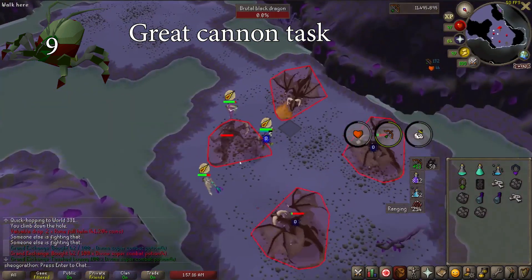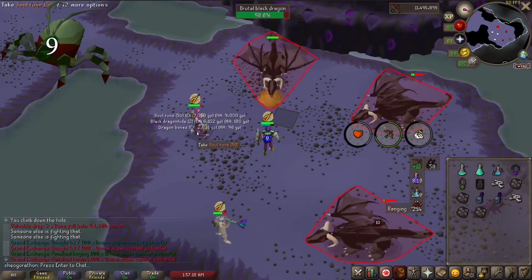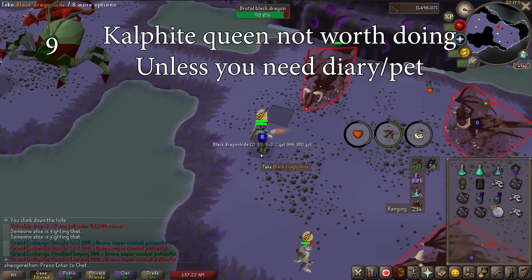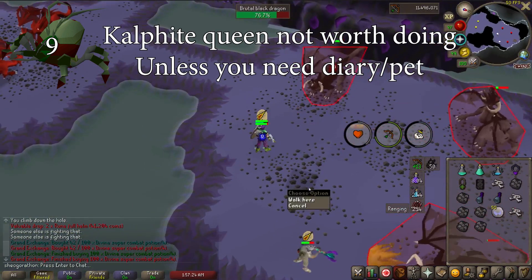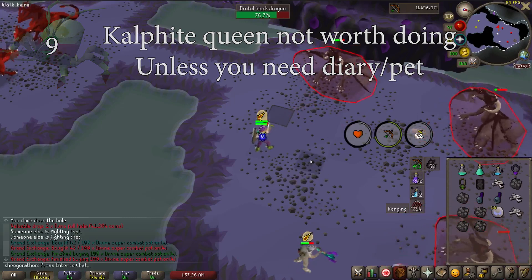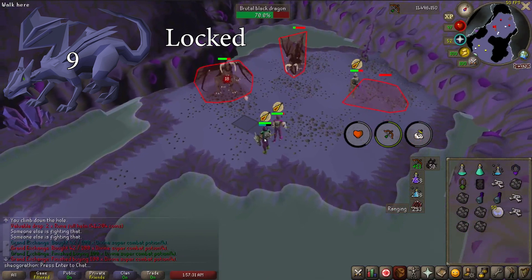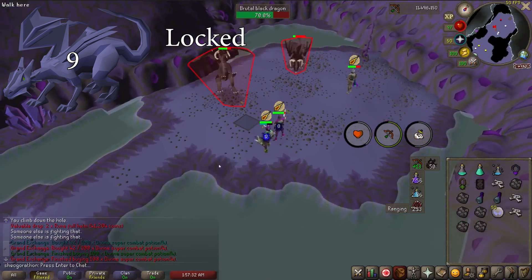Kalphites are an amazing cannon task that I always do. They don't provide much money but give upwards of 65k Slayer XP an hour. Kalphite Queen is typically pretty bad for money unless you have incredibly good gear, but definitely get a task when you go for your Desert Elite Diary requirement. Mithril Dragons are a pretty terrible task which I leave locked — they have terrible GP and XP. Just leave these alone.